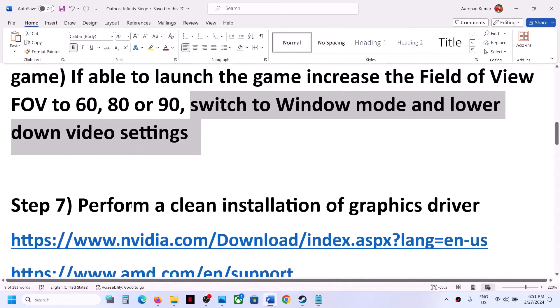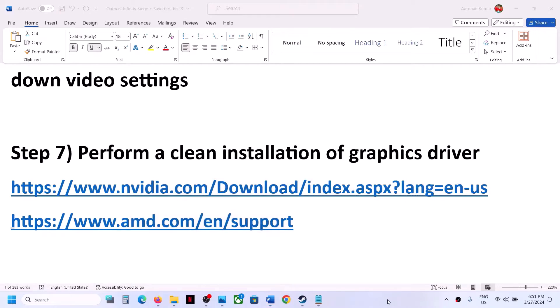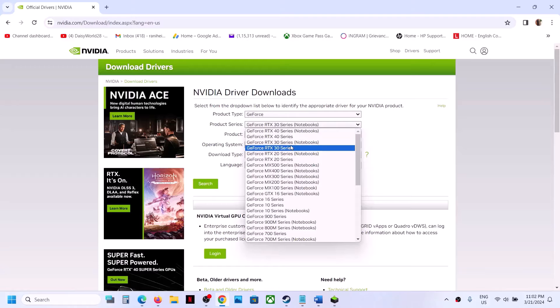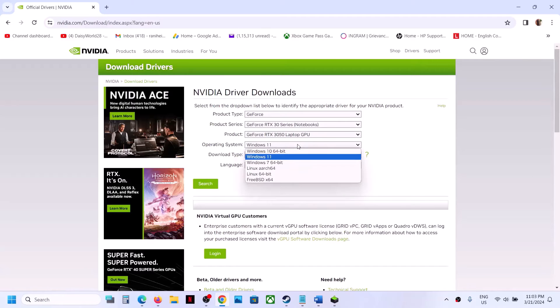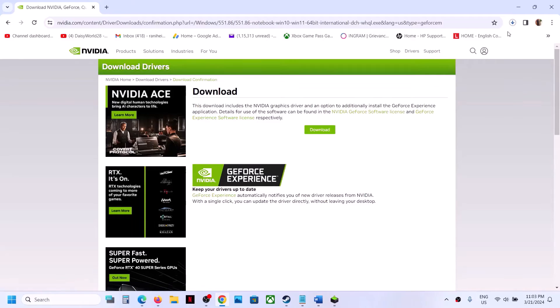The next step is to perform a clean installation of your graphics driver. If you have an NVIDIA card, go to the NVIDIA website; if you have an AMD card, go to the AMD website. On the NVIDIA website, select your product type (e.g., GeForce), your series, your specific graphics card, and your Windows version (10 or 11). Click Search and then Download.